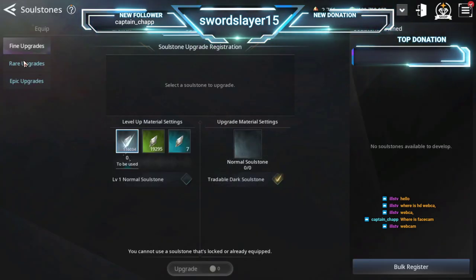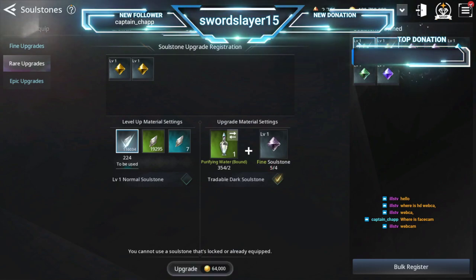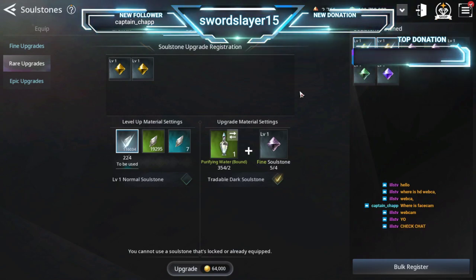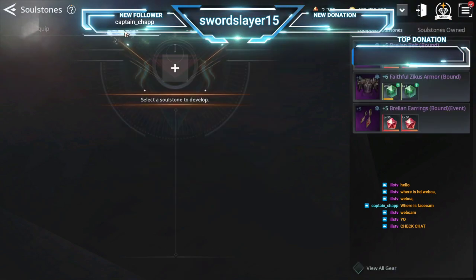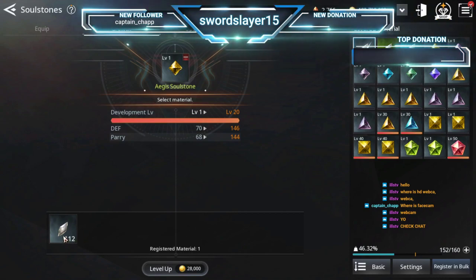We'll make three — 45,000 gold, boom, three fines. When upgrading from lower levels to higher levels you're pretty much not going to have a risk of them breaking. However, at higher rarities there is a chance upgrades will break — the soul stone won't upgrade and you will lose whatever resources you used to try to upgrade it. You lose the unselected material you used, not the soul stone itself. To go to rare, each one requires 112 soul shards.